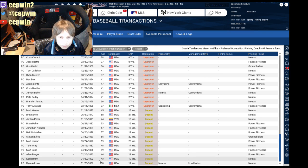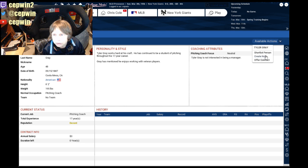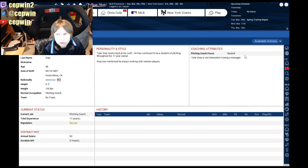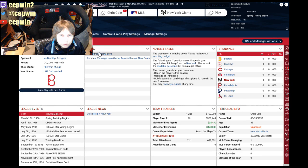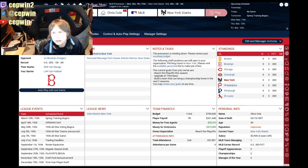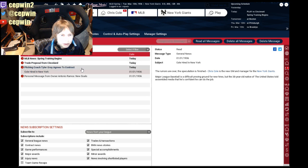We do not have a pitching coach and that is very important. Let's look for one — preferred occupation: pitching coach, sort on reputation. We want a decent one. Let's go with this guy — available options, offer him a contract. You can finish today. Trying to get my pitching coach. There we go — you received a message. Now we have our pitching coach.